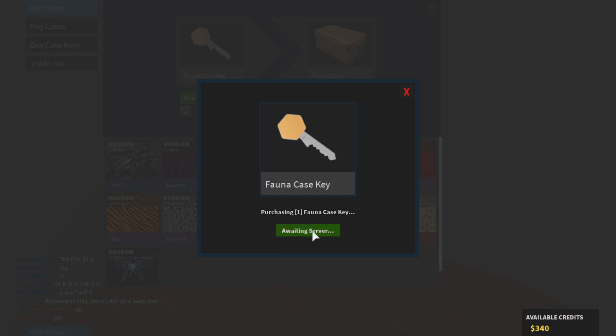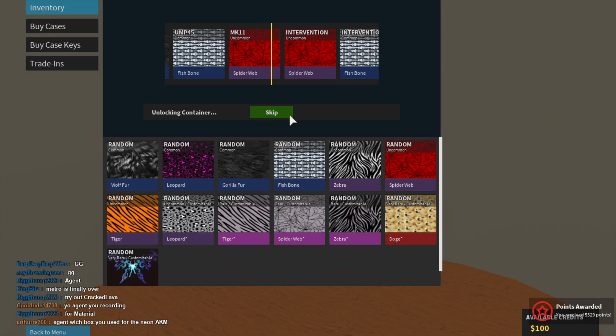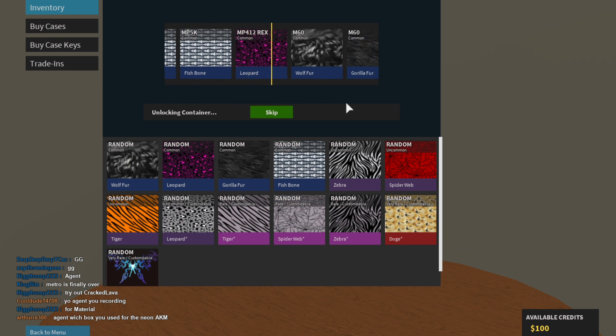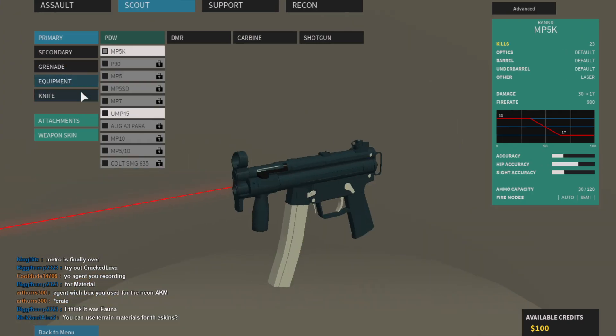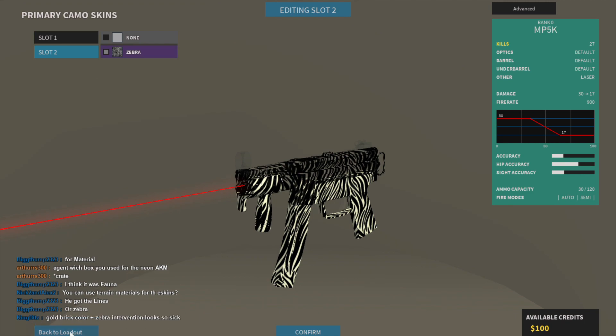Awaiting server — wake up server, please. Alright, there we go. Give me the doge, just give me the doge, please. Okay, that's Zebra MP5K — I guess that fits. Weapon skin: Zebra. Okay.